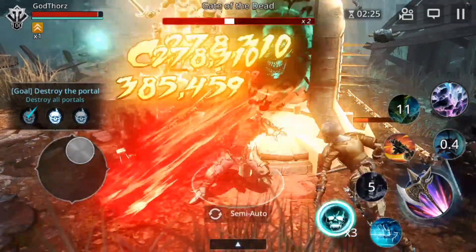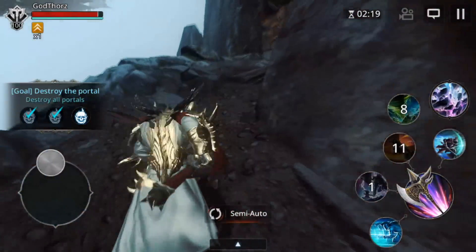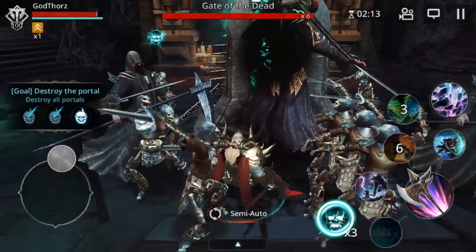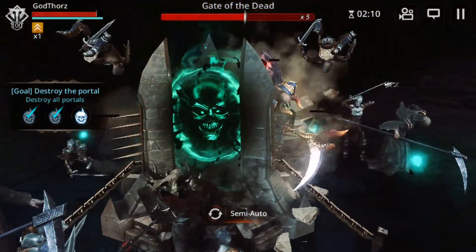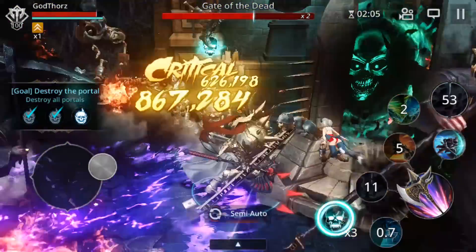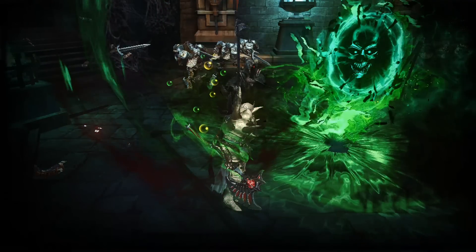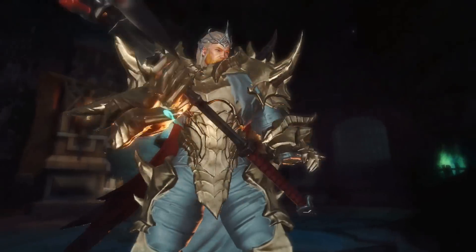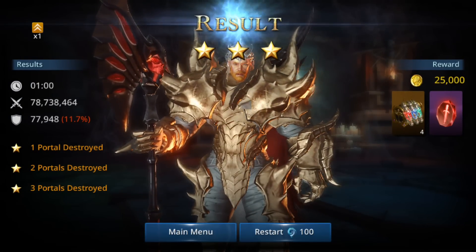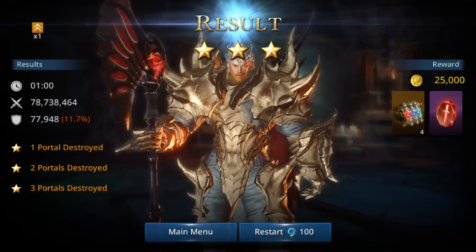A lot of them are spawning but they stay in your way. Let's do the ultimate — that's a little bit laggy. I didn't check how much time per run; next time I'll check. So I got 4 rank A polishes and refinings. Let's restart.